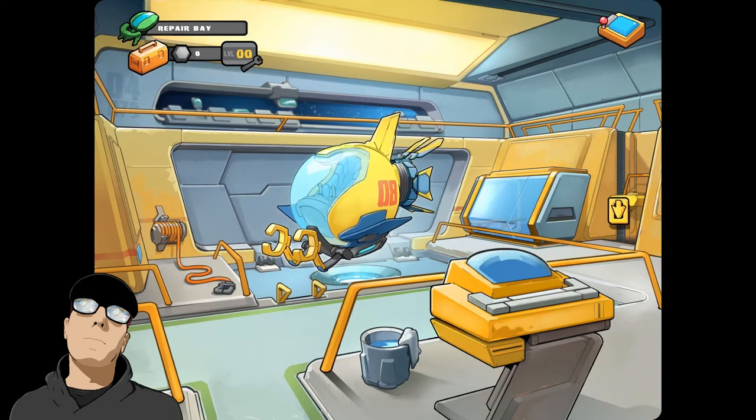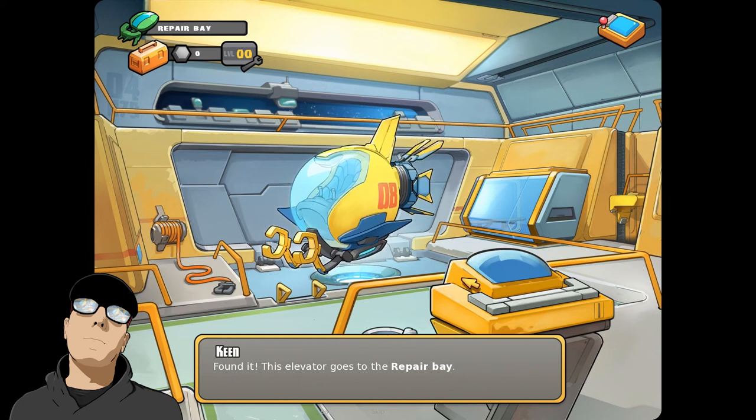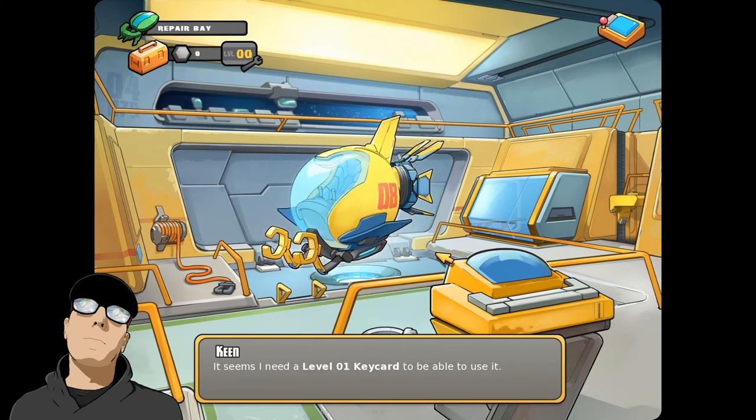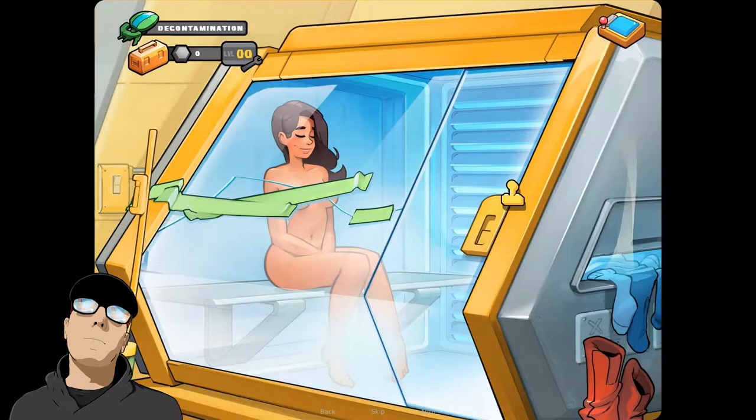I guess we'll go this way — she said down the elevator. This looks like the elevator right here. The elevator goes to the repair bay. But it seems I need a level one key card to be able to use it. So where am I going to get a level one key card? Maybe Loon can help me out with this — I'm going to have to talk to her again.